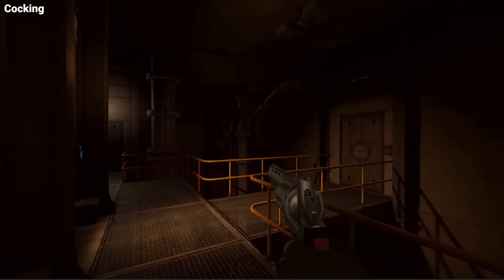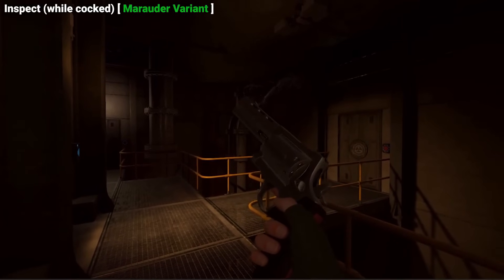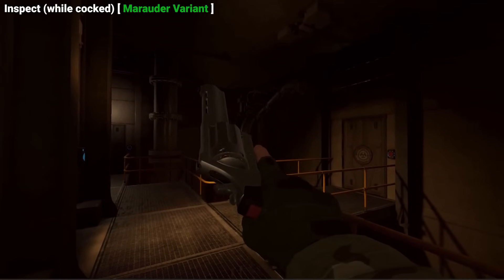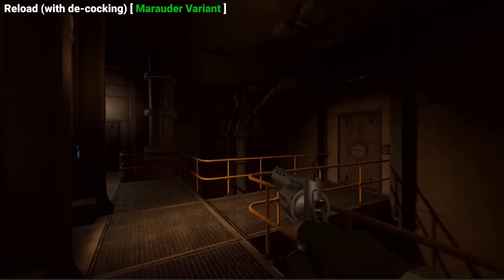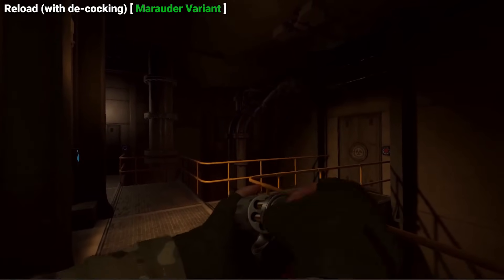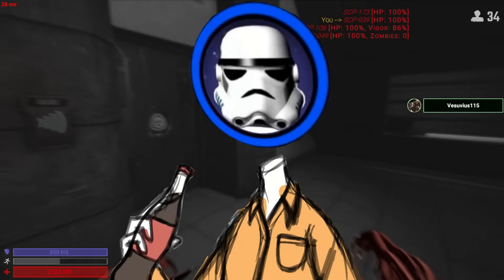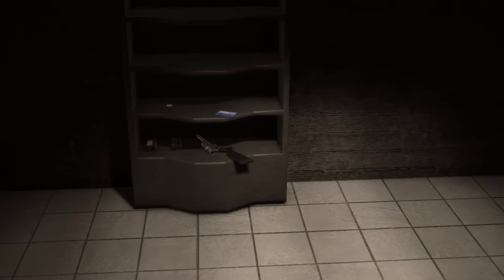There will also be the option to have a flashlight on the grip of the Revolver, as currently it's the only gun in the game to lack a flashlight. There's also been some changes to how the Revolver and its ammo spawns. Firstly, Chaos Marauders will now spawn with 30 bullets for the Revolver instead of 24. Secondly and more importantly, the Revolver will now have a guaranteed spawn in the facility — either next to the dead guard in 096's chamber, or in SCP-106's chamber — with some ammo next to it so you can actually use it.